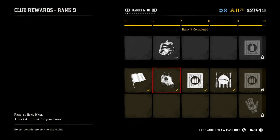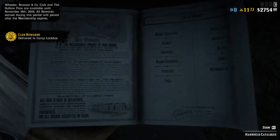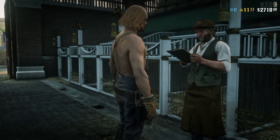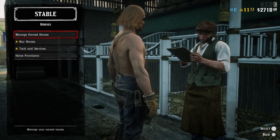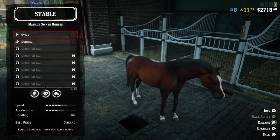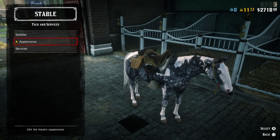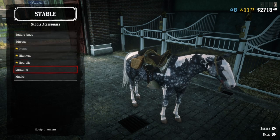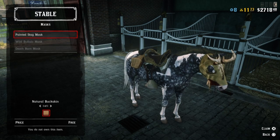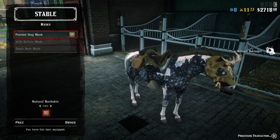Once you unlock them, there are three masks to get: this one, the skull one, and the buffalo one. Once you unlock and purchase them, head over to your stables, go down to track and services, then go down to saddles — not appearance, saddles. I'm a horrible tutorial person, but you'll get the gist. Go down to masks and you'll see the three there. Once unlocked, they'll be an option to put on your horse.